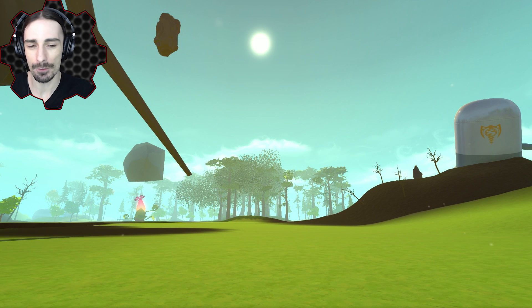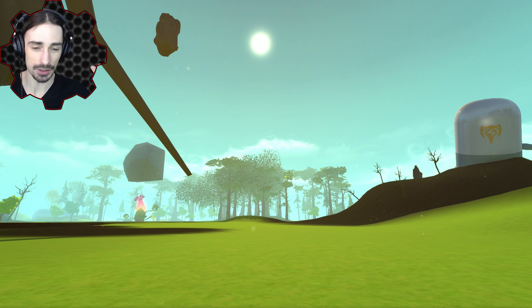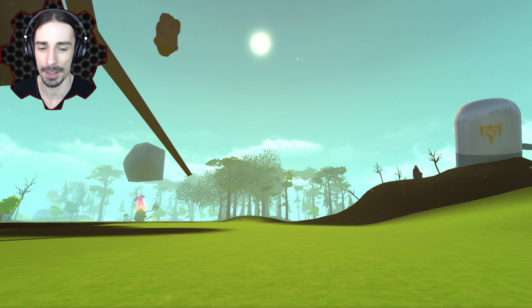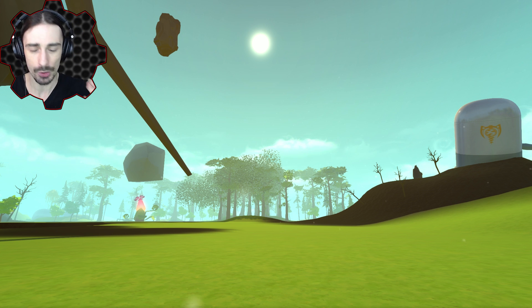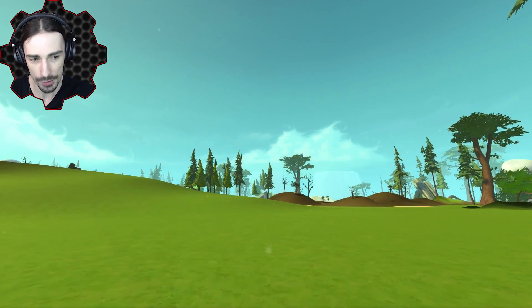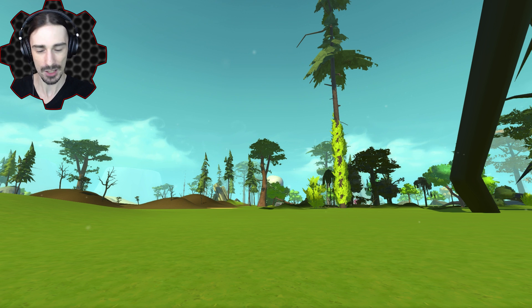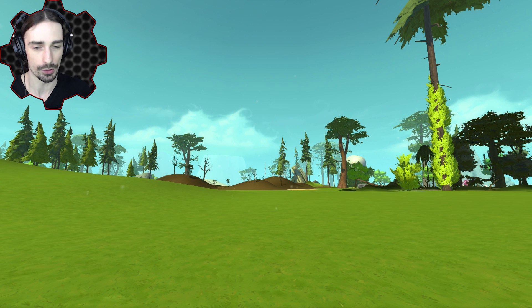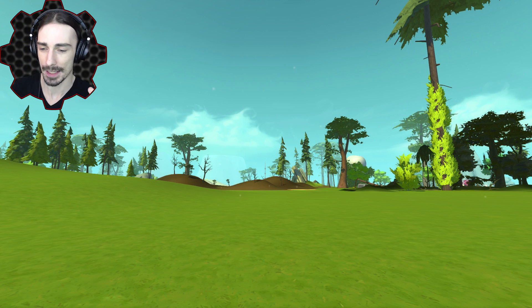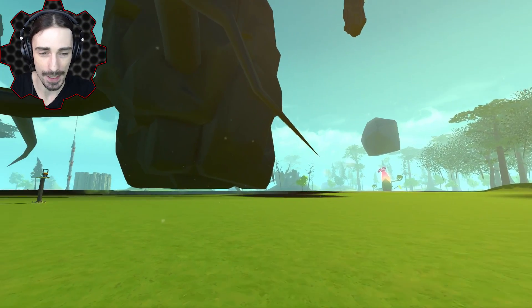One unfortunate but inevitable thing is that the world doesn't look perfect — there's no clean transition between tiles, because it would be impossible for every person to coordinate. You don't know where I'm going to put tiles, you don't know which tiles will be next to which, so creating a fully cohesive uniform world is an impossible task. You will see things that look a little blocky, like individual tiles, and that's just something we have to accept for the sake of this awesome project.